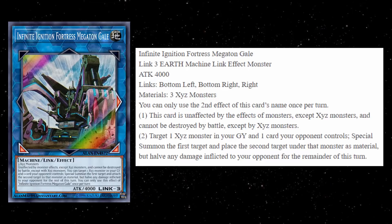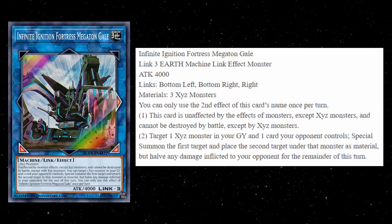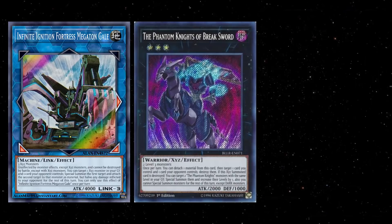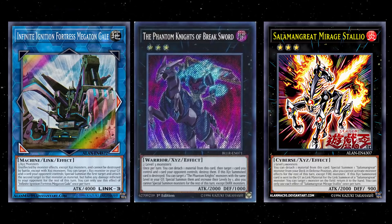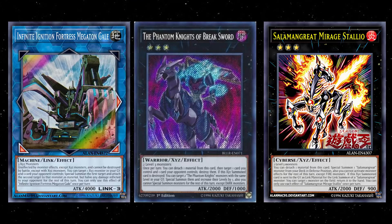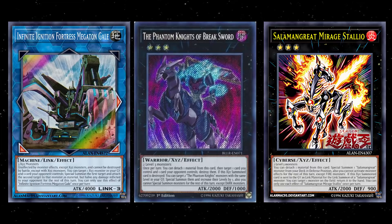The second effect is a hard once per turn. The first effect: this card is unaffected by the effects of monsters except Xyz monsters, and cannot be destroyed by battle except by Xyz monsters. That's pretty amazing — if your opponent is playing Sky Striker, Altergeist, or Thunder Dragon, good luck killing this with a monster effect or in battle. That said, decks like Salamangreat and Phantom Knights will just own this card. Salamangreat Mirage Stallion and Phantom Knights of Breaksword can remove it instantly.